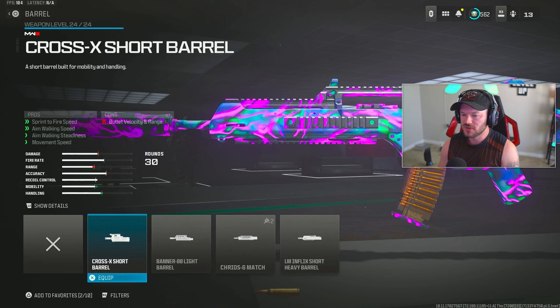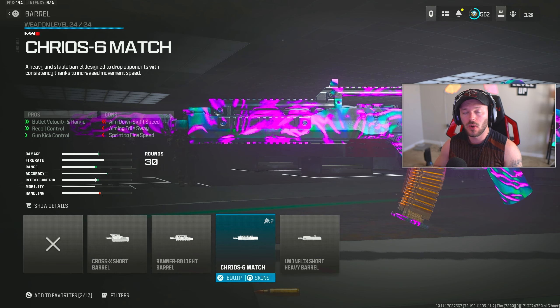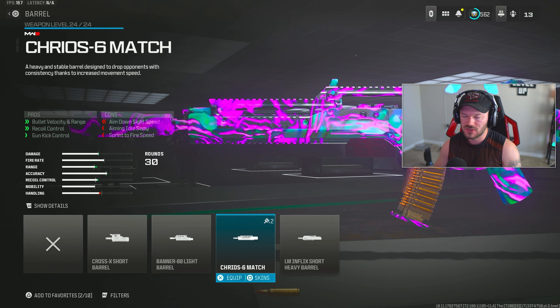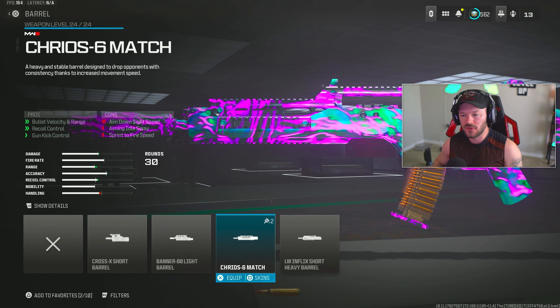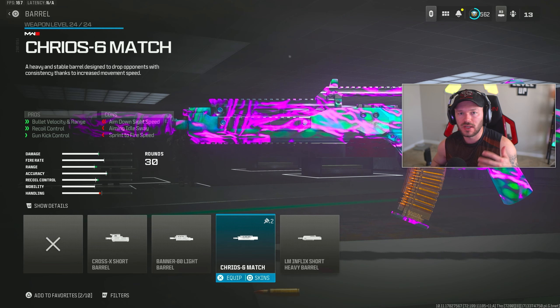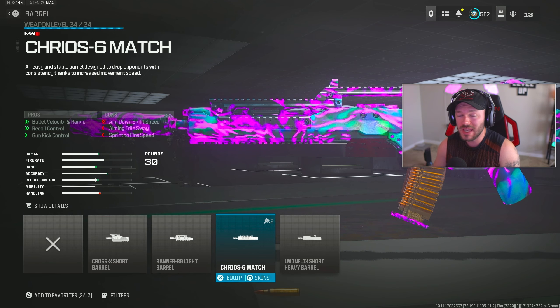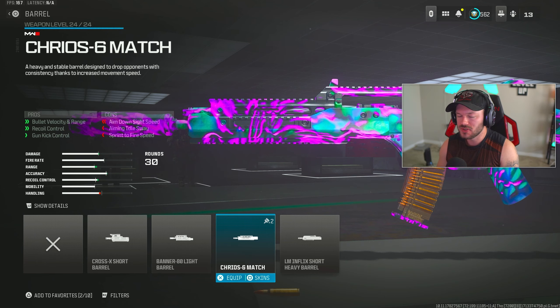Going up into the barrel section, we're going to throw on the Cryos 6 Match Barrel, increasing overall bullet velocity and range, recoil control, and gun kick control — making this more effective at distance, which is ideally what we want from our Holger as our primary assault rifle. I largely run this on Rebirth, Vondel, and Fortunes Keep. Not exactly sure how well this build will fare on Big Map, but definitely give this a try on Resurgence.